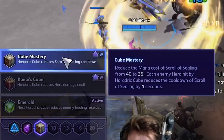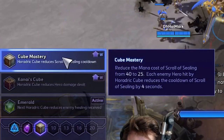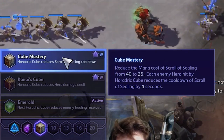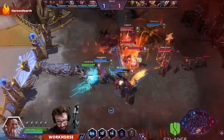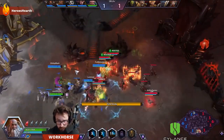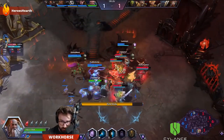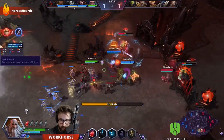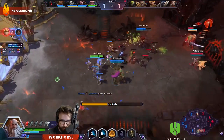How it reads is: you reduce the mana cost of Scroll of Sealing from 40 to 25. Each enemy hero hit by Horadric Cube reduces the cooldown of Scroll of Sealing by 4 seconds. So that means if you hit the whole team, you basically reset your Scroll of Sealing cooldown. Why that is extra spicy is because you can actually change the way that you've played Deckard to be kind of a badass when it comes to DPS.